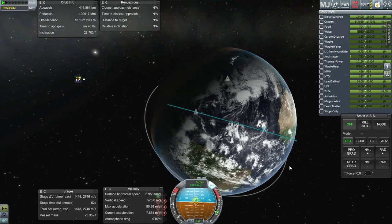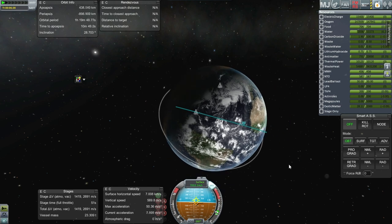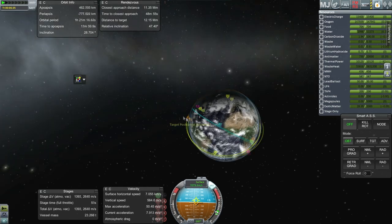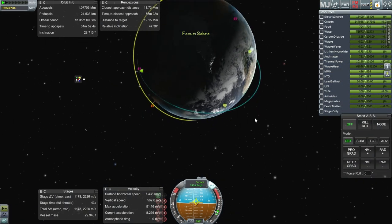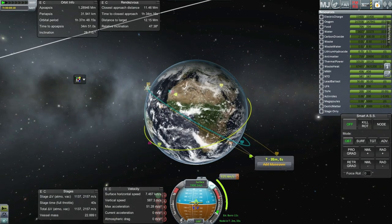I think I'm just going to boost to a higher orbit and see if I can use that to help get into the right inclination. 47.4 degrees of inclination difference is bad. Even with 2,000 delta-V left, that's not good. Deliberately going into a high apoapsis here. It's enough to flatten it out, but it's not enough to match the station. Forget this.